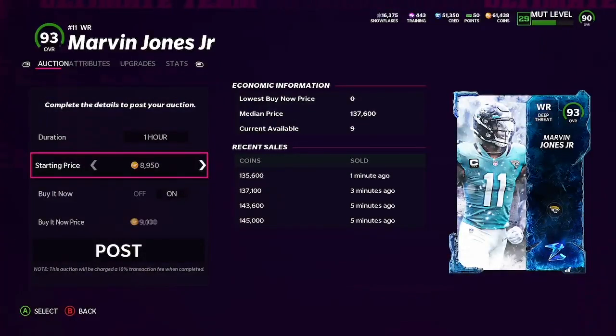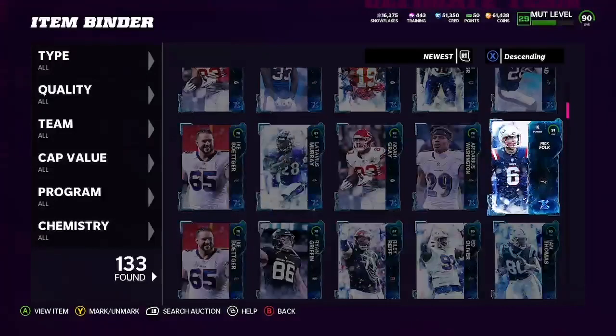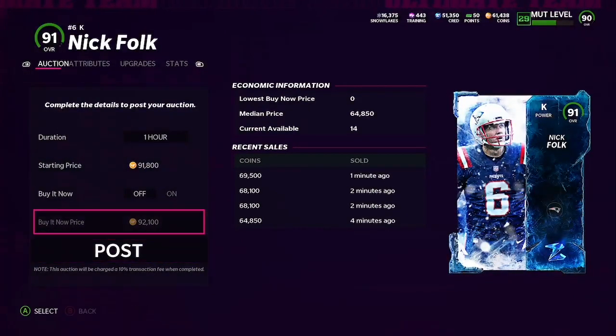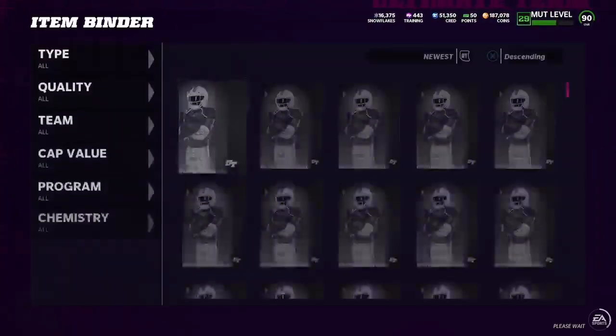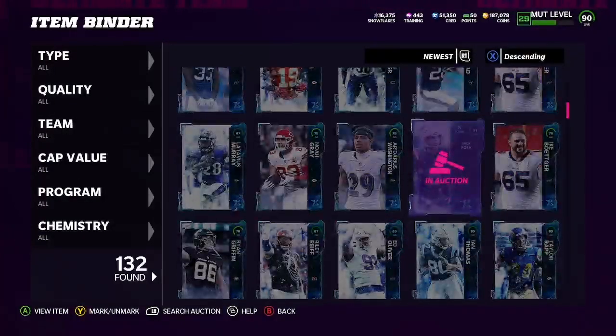Marvin Jones Jr. is probably around 130k — probably a little bit more. So that's actually not bad at all — we'll list him at 139k, that should sell. We're going to want to sell our 93s and our 91s. These should sell for a good amount of coins. You really just got to pull a 93 or maybe two 91s — a single 91 will probably break you even. As you can see we're already up to 187k because of Marvin Jones Jr.